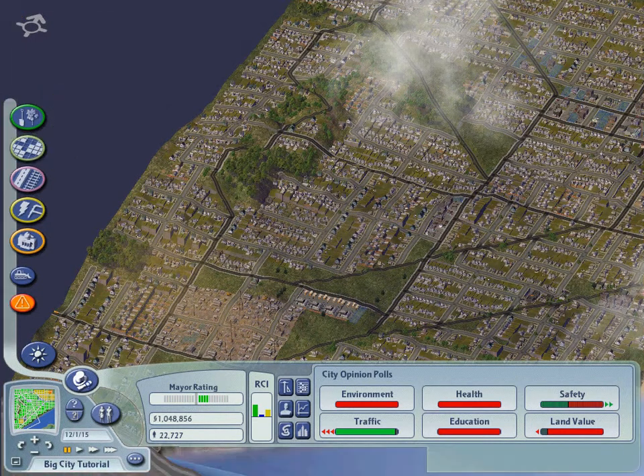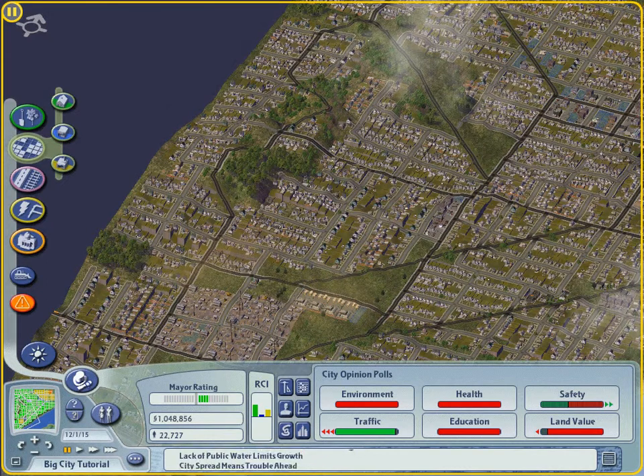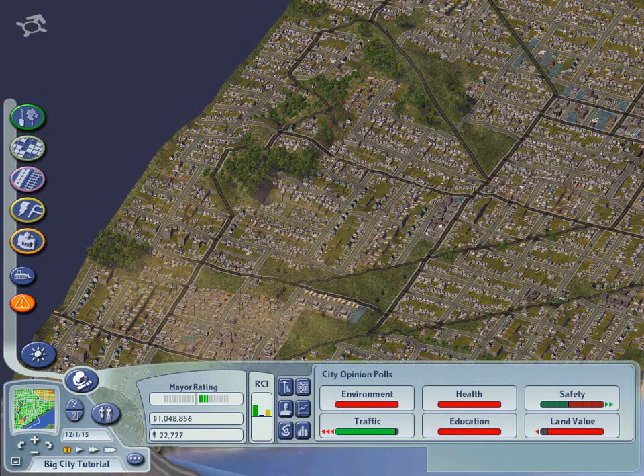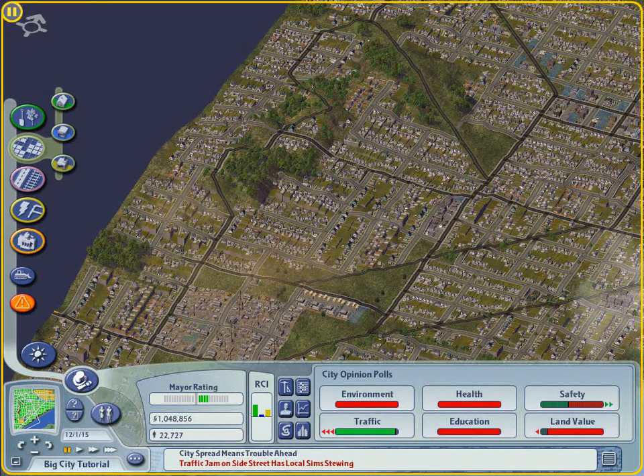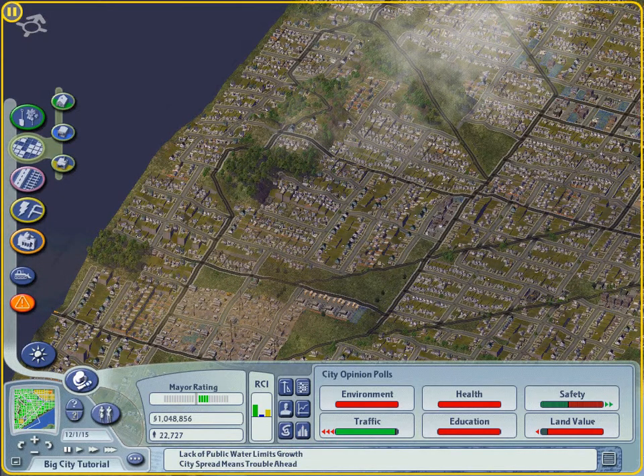When you zone an area, you designate what kind of development can occur. Your sims develop the appropriate buildings according to how you zone the land. Zone an area for residential structures and only sim dwellings will be built there. Zone an area medium or high density industrial and watch the smelters move in. Density represents how many people you can pack into a building. By zoning lower density, you limit the size of the buildings that develop in your city.